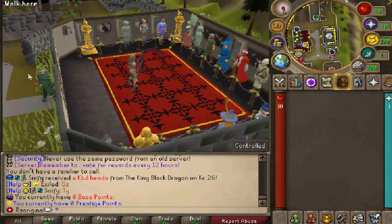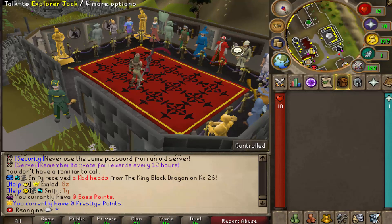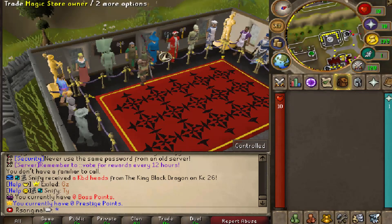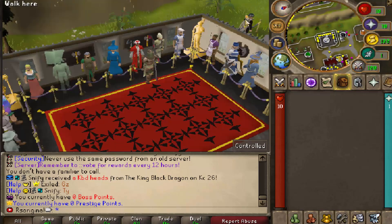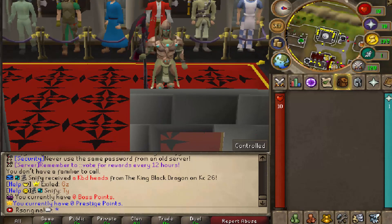Within the same home area, you're going to find a shop location, and I really like how this is a unique spot compared to the typical general store area. This is completely different and features all of your stores in one really nice area. It actually looks very clean, and it's what makes Arceus so much more different than any other RSPS, with their unique capabilities and the owner just taking a lot of the community feedback. This server is definitely ranking to number one on the RSPS top list.